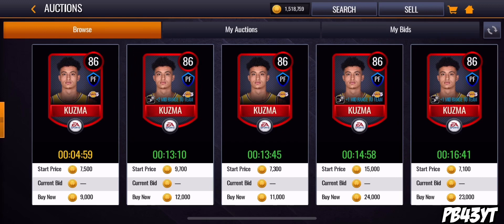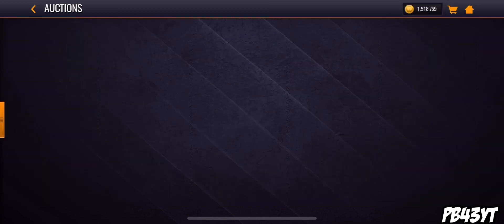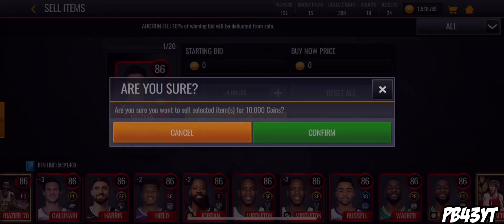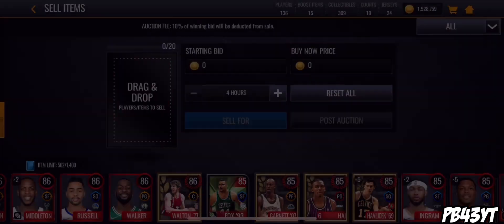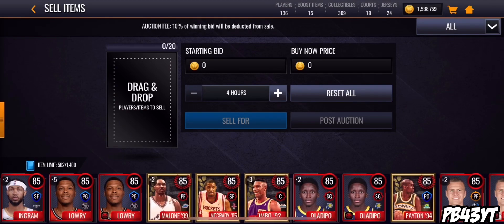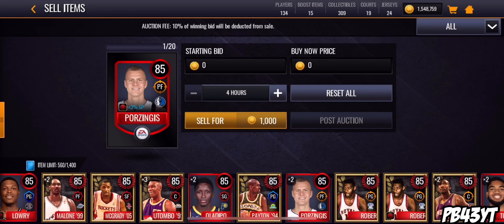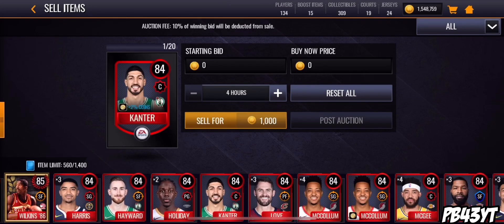There's a regular Kyle Kuzma, one with plus 1 mid-range, one with plus 2 mid-range, and one with plus 2 mid-range and the clutch ability. This card has the clutch ability and he goes for less than 10K. I'm going to quicksell him because I don't care about it, but he still has the clutch ability and he's going for less than 10,000 coins. If you guys wanted a card just to mess around with for really cheap, go pick up that Kyle Kuzma — he's super cheap and he has the clutch ability.